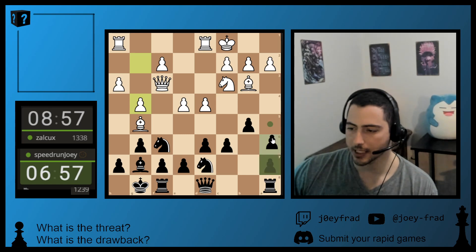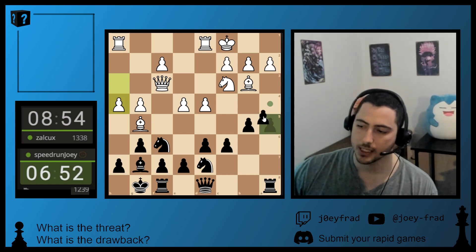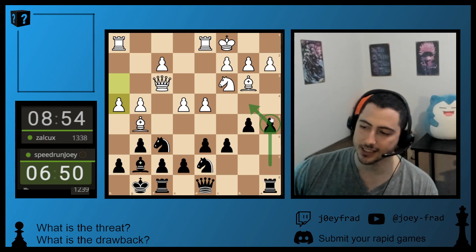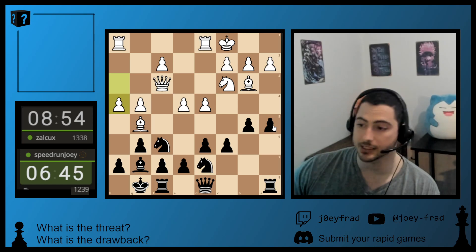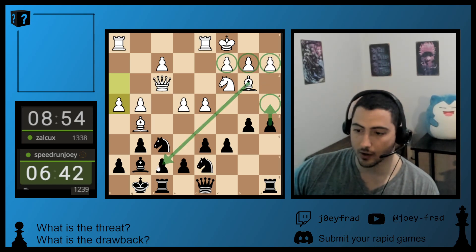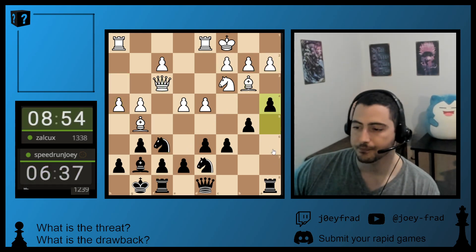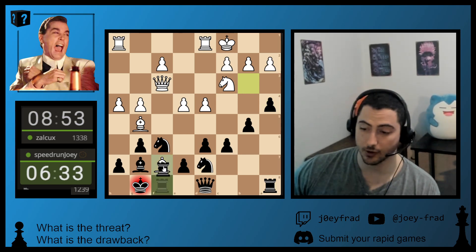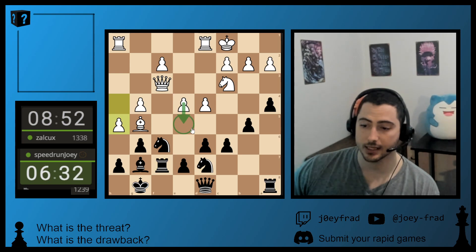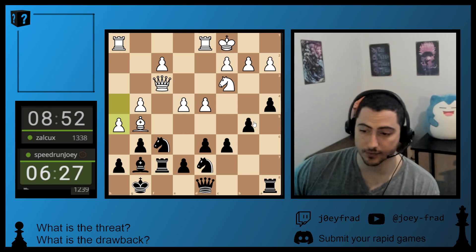He launches his pawnstorm with g4. We're going to let him do his thing on that side and do our thing on the other side. Let's go with a5 because it's a forcing move — it threatens to trap the bishop. He completely ignores it, because it doesn't physically attack anything so it doesn't look forcing. But a little closer observation would see that there's nowhere for the bishop to go. If he socks, my rook is staring at the queen — I don't mind that. He was playing pretty well, he was ready for that.